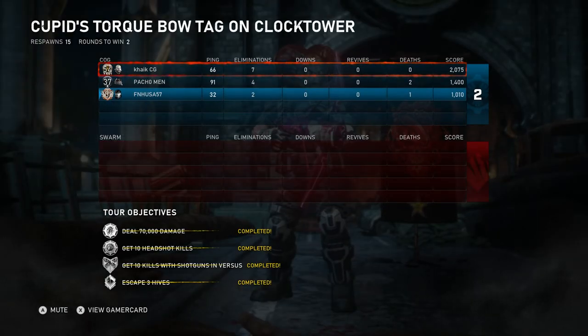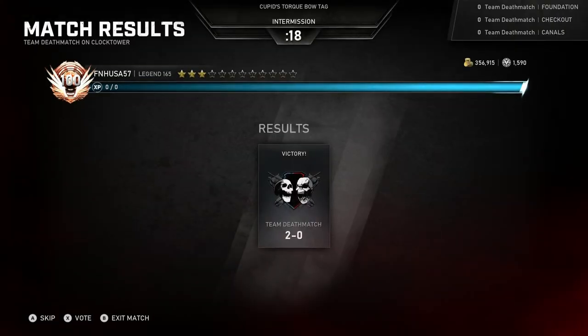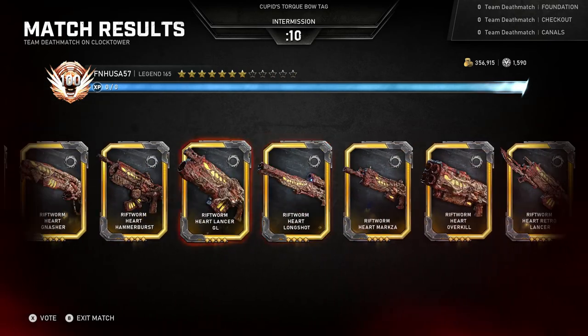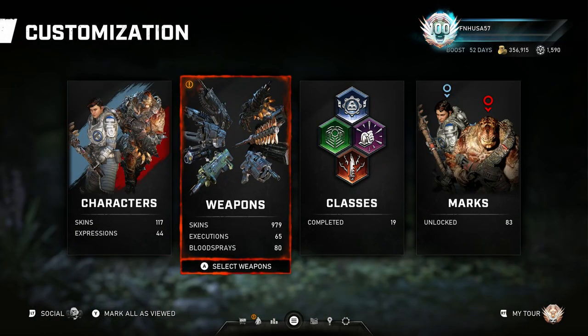I don't recommend playing River because it's probably the worst map for this, but it's really personal preference. I would also recommend you bring a friend so you can communicate. The medal group is completed and we have all of the Rift Worm skins. You can also use this event mode to farm the versus event medals for headshot kills, rounds, eliminations and things like that. Once you get used to where to aim for the hitbox and using the perfect active reload for a faster charge, it's much easier to do than some other versus events.